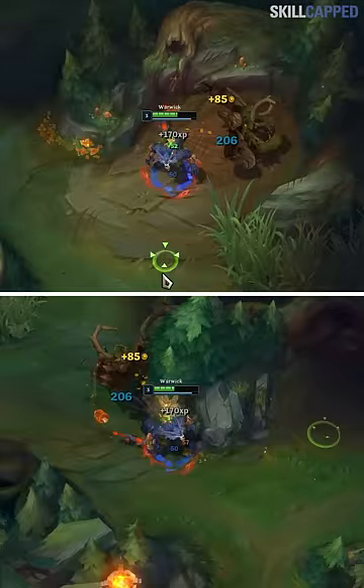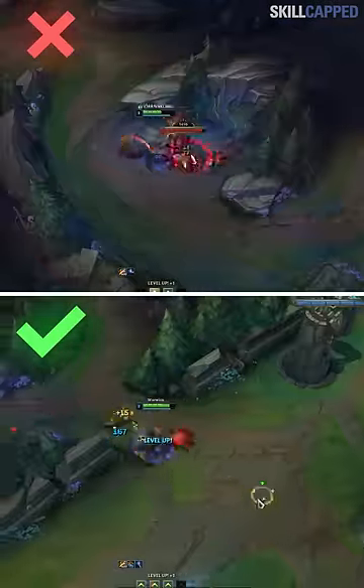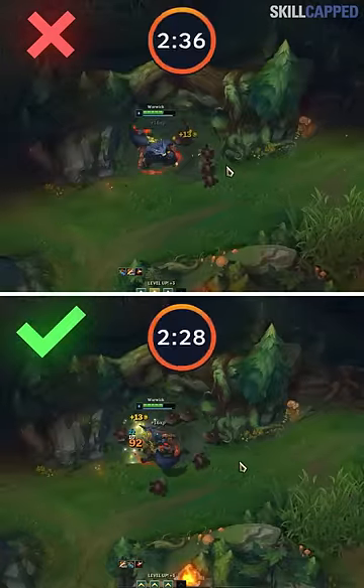Just look at how much distance you can cover when doing this compared to when standing still. If you kite camps while full clearing, you'll save an entire 8 seconds compared to just standing still.